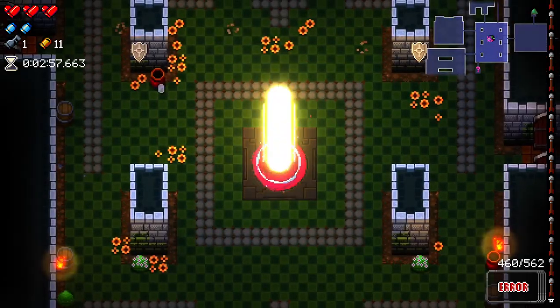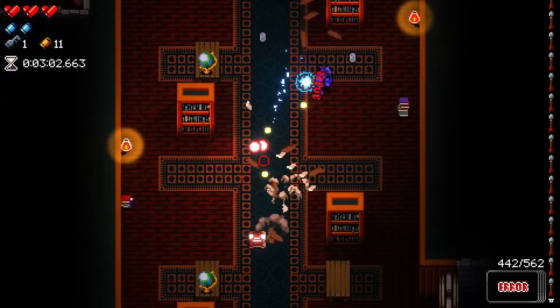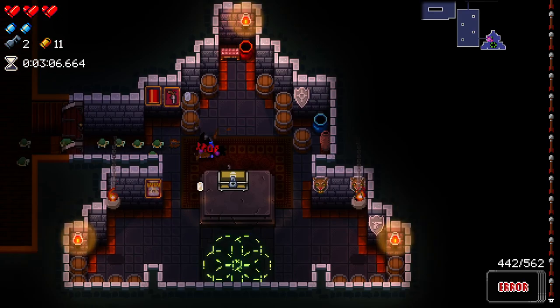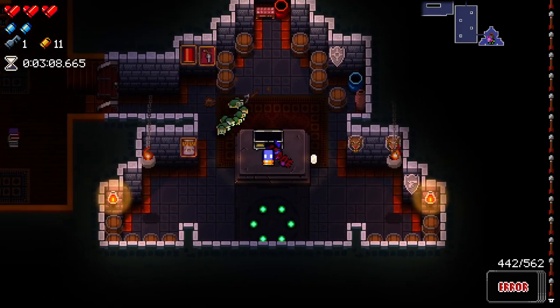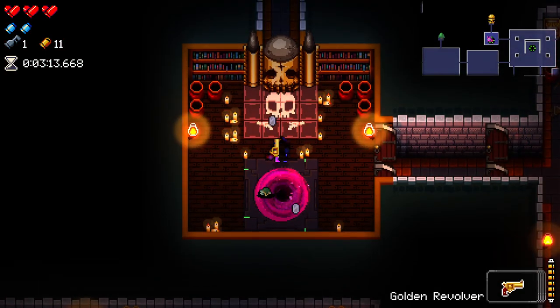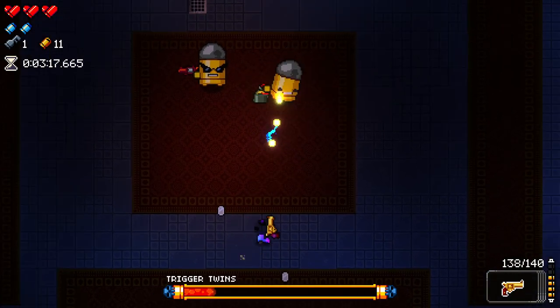We'll go and open our other chest. I don't think we're going to go Oubliette here — maybe we will if we can afford another key or we get one dropped. We have to take a bullet modifier. Shock round — nice. Let's try and use this thing. I don't know if it's going to do anything interesting or if it's just going to be high damage.